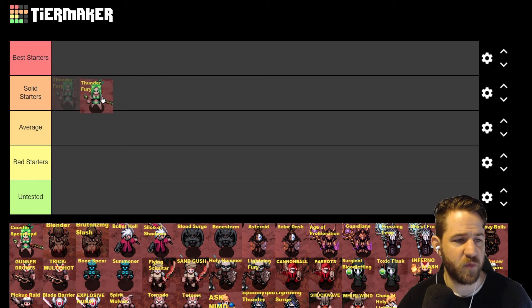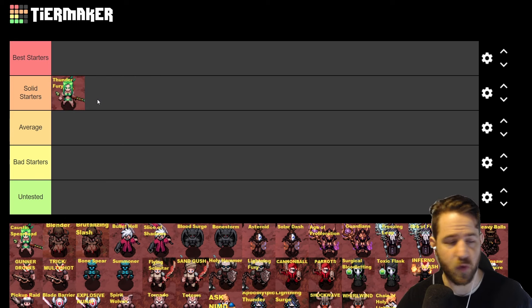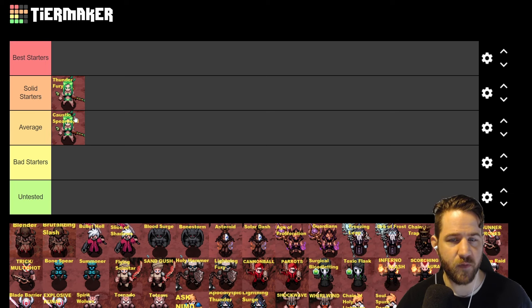Starting off with Amazon: Thunder Fury feels pretty good — you have a one-click clear-the-whole-screen skill, not the best bossing damage but very fast. Caustic Spearhead is feeling a little more average; they did rework the skill a bit so it's definitely better, and it does get way better and clearer once you have the Toxic Remains passive.